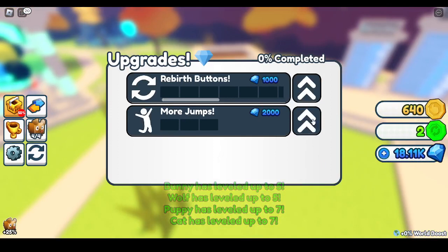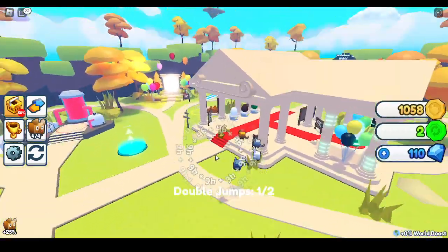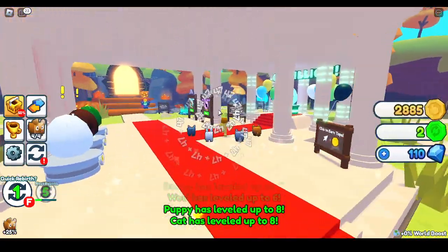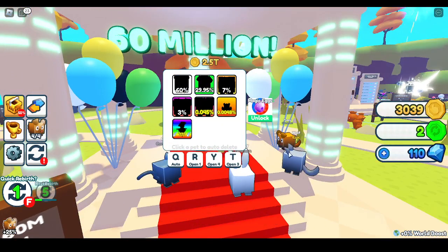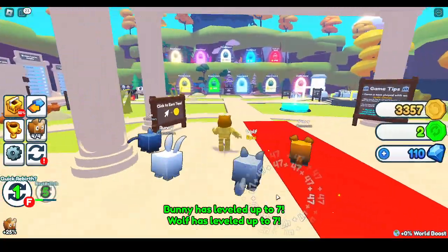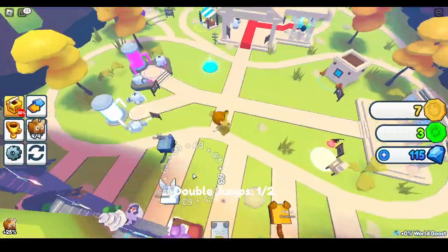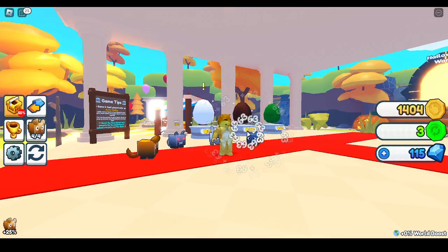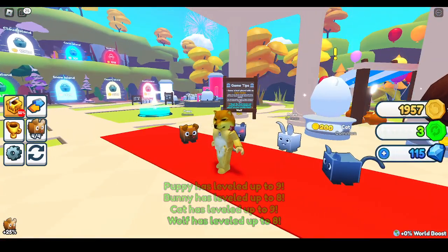Oh wait, gems. We can do that. Okay, that's all I did. But apparently you really want to save up for the 60M egg — it's really useful. I kind of want to get it, but it's 2.5 million. So I guess I'm just going to keep rebirthing until I can afford new pets, and I'm going to save once I have a really decent team. That's going to be hard.